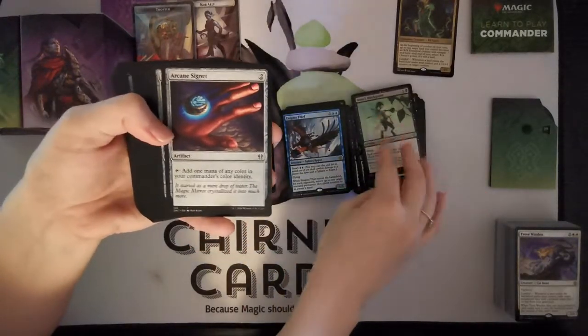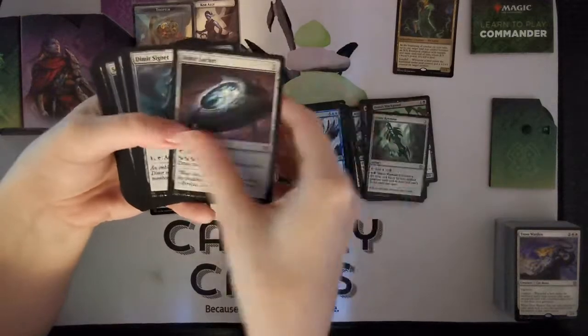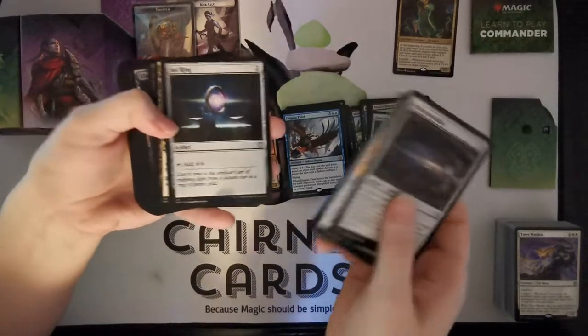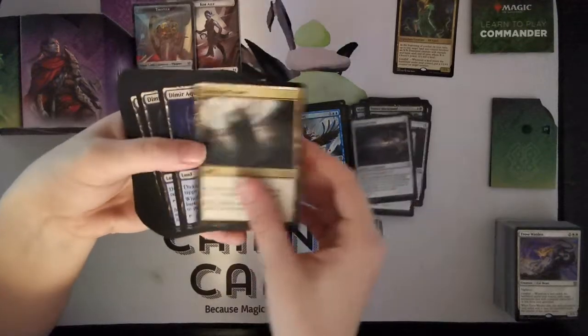Sphere's good. Keyrunes are always decent. The land and artifact base is going to be interesting. There's got to be a Sol Ring in here - there we go. Command Tower - if you don't have one in your Commander deck, what are you doing? Are you even trying?